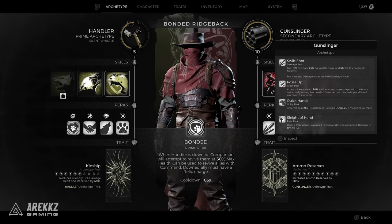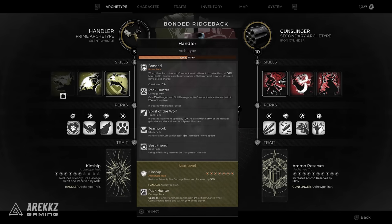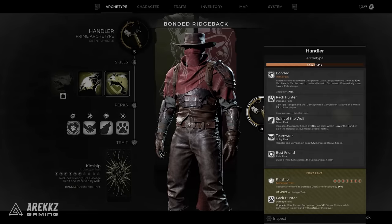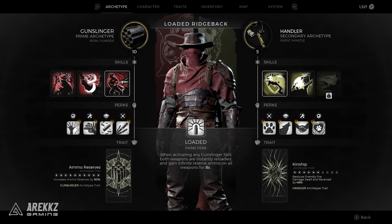If you want to get the multi-class — the secondary class option on the right — the only prerequisite is that you need to be level 10. You don't have to finish the game or anything like that, we actually tested this ourselves. You just have to hit level 10, the maximum level, for your default class that you started the game with, or whatever you swap into. Once you hit 10, that will then allow you to pick your multi-class option — you can click on that and simply select the class that you want.